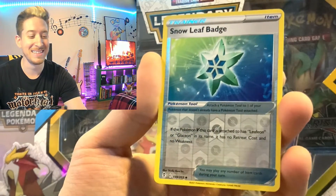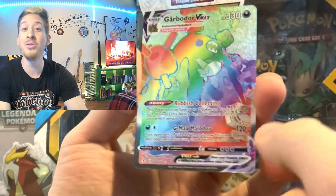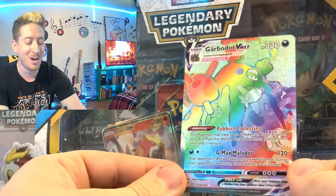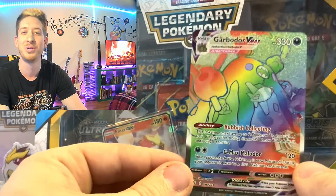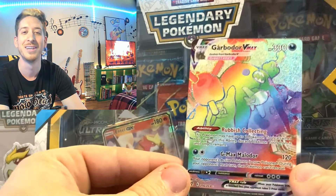I see a little something something, guys — we'll see what we have. Garbodor VMAX! We pulled a rainbow rare, guys! Oh my goodness — how do you like them apples? Imagine if garbage was rainbow colored, guys — what a fun world we would live in!